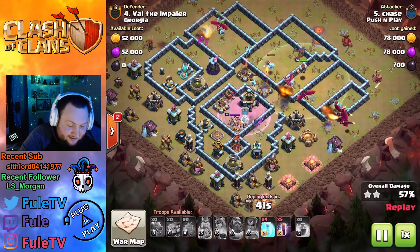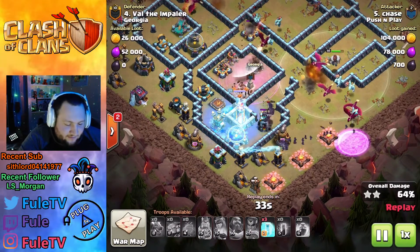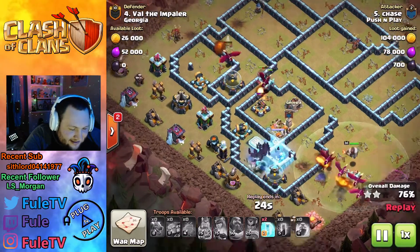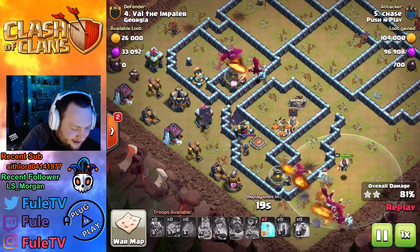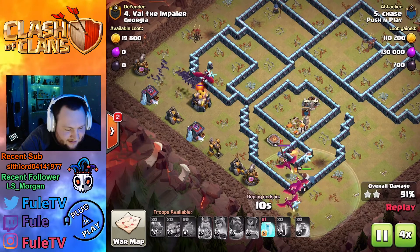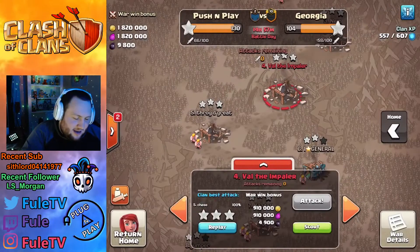He still has six bat spells and four freezes. Here come the bats — there's no splash damage on this side of the base. He uses a freeze for the RC and the single, trying to get the bats bunched up. There's no splash damage left as the dragon on top takes out that last scatter. Nothing is going to stop these bats now — they are built up. He uses a freeze but he didn't even have to; he could've swagged those two freezes. It's a triple! He still has four dragons and five or six super minions alive. What a hit by Chase — well done.